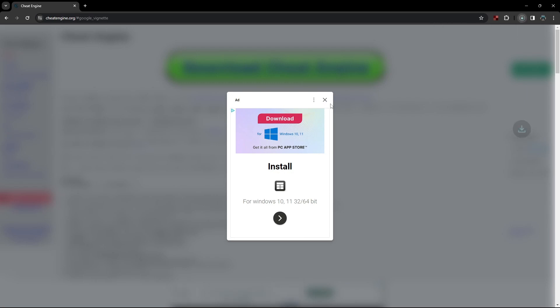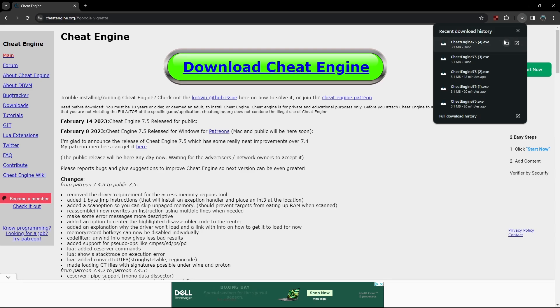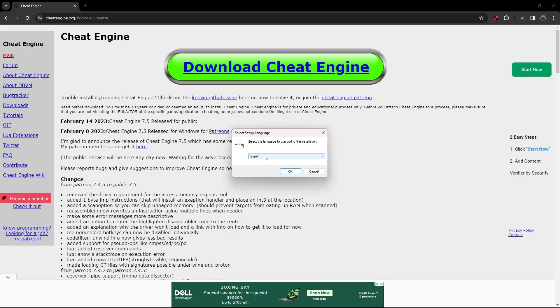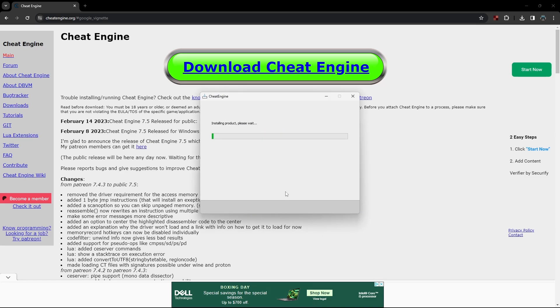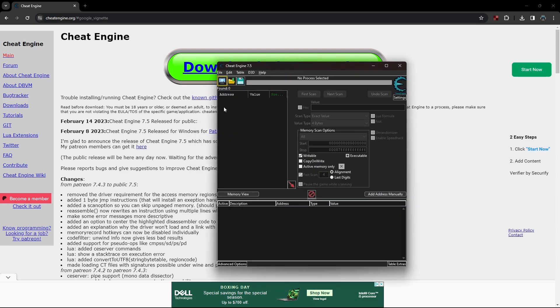It's going to install right over here. As you can see, it has installed. Press it and wait for it, then press Yes. Pick the language — I'm going to pick English. Press OK, then Next, and you can just skip all. Wait for it to download Cheat Engine. Then press Finish. Alright, so now you actually have Cheat Engine.